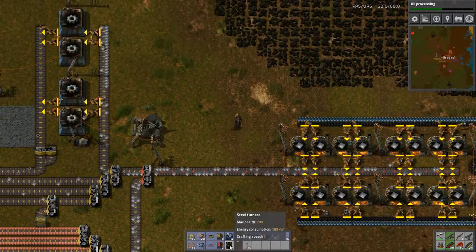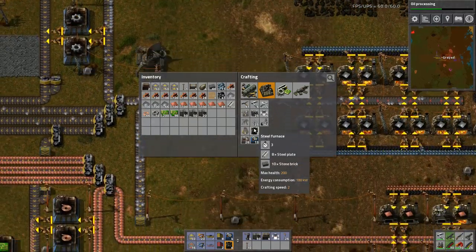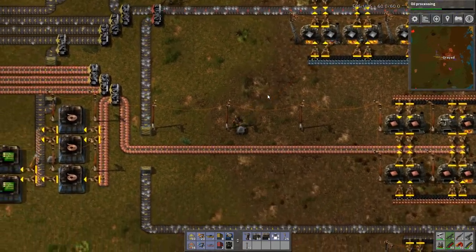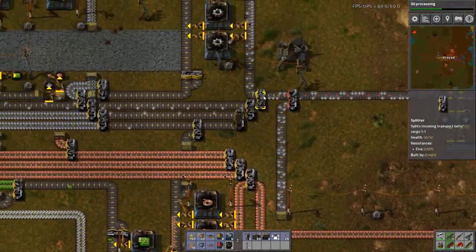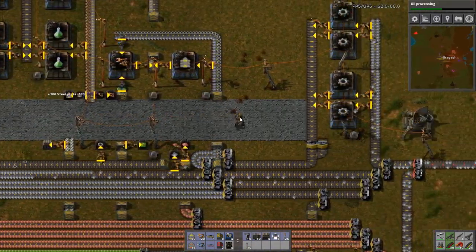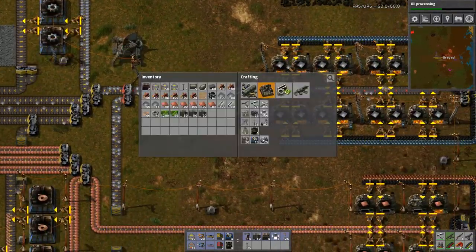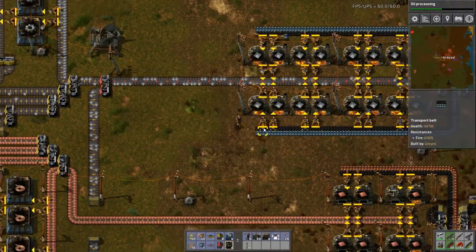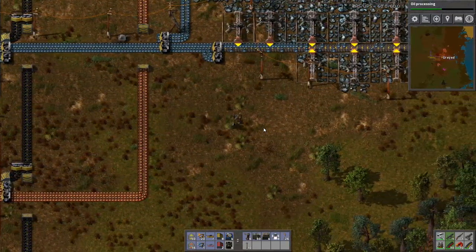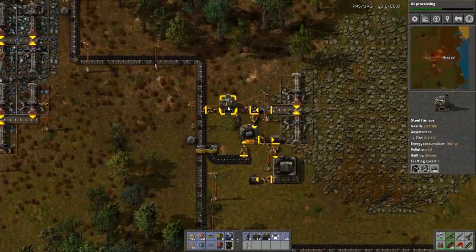Let's see. What do I need? I need more steel. There we go. Remember, I have steel up here. I need more brick. I'm just trying to completely fill out that row.